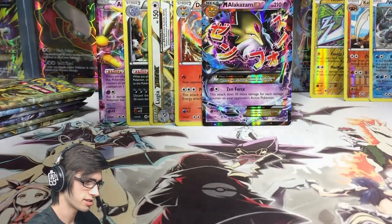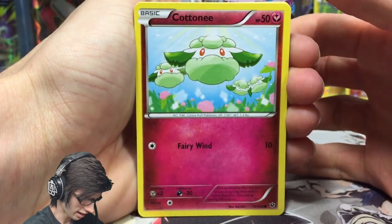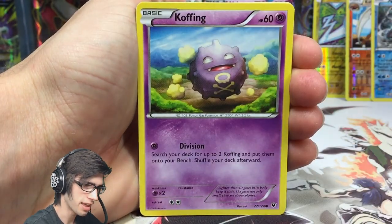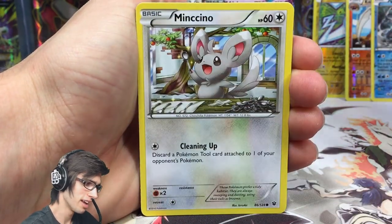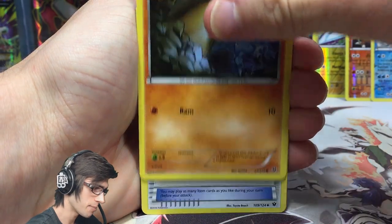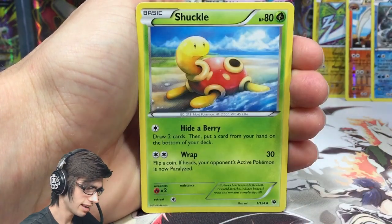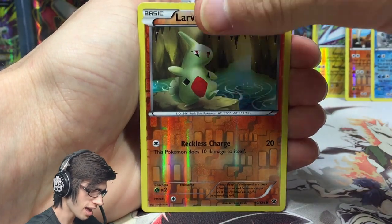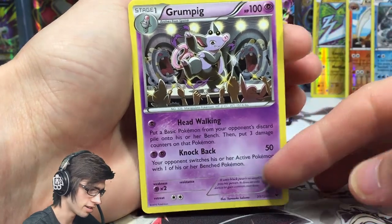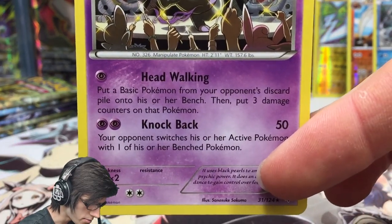I wonder what our next Full Art will be. There are so many good Full Arts — Glaceon, Umbreon, Altaria — they may not all be the priciest but they're still really amazing. We've got a Larvitar and a Grumpig regular rare with 100 HP, Head Waltz, and Knockback.